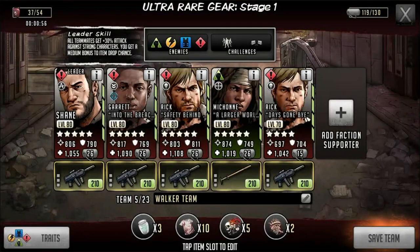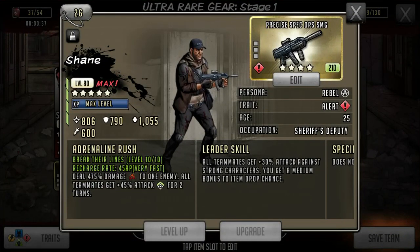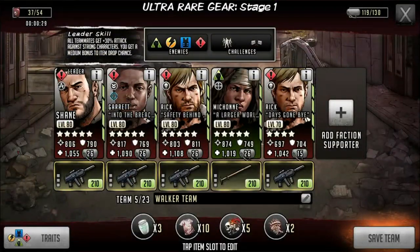To recap: you have to use a drop leader because you want to make sure you have a higher chance of getting an extra school bag or an extra walkie talkie. I just use Shane for the fact that the rest of my toons are mostly red based. Shane gives all teammates 3% attack against strong characters and a medium bonus to drop chance. He really does nothing against walkers — he's just there because everything else is red. But you can put Richard, Green Morgan — a lot of people prefer melee walker teams. I love using range.